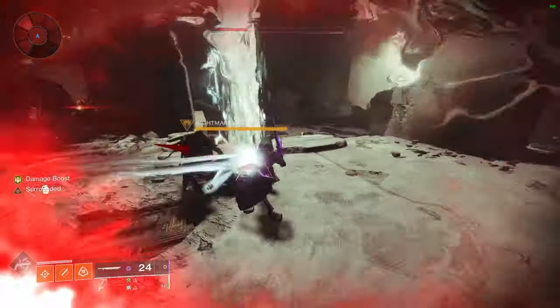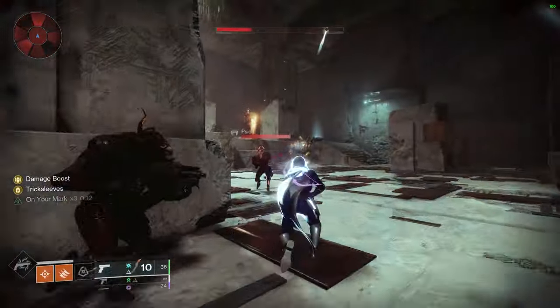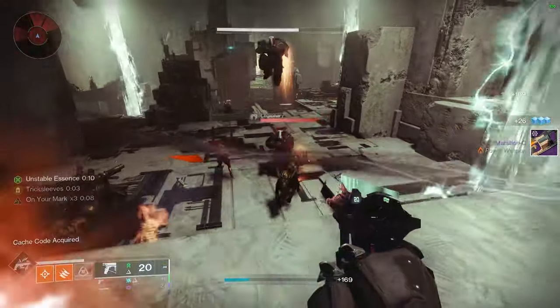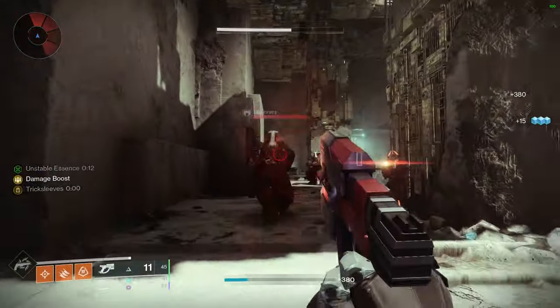I also wanted to show you what Final Warning looks like. With red health, I swap to this sidearm, dodge, swap to the next one, lock onto Caiatl, and — one burst. Bloody hell, that's pretty insane.